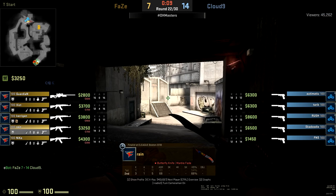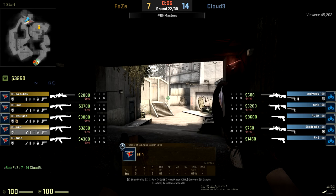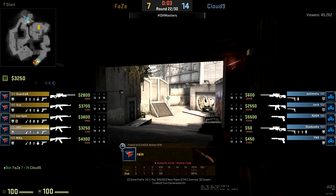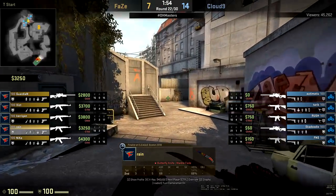Hey guys, what is going on? Rain on the T side of Overpass has a lot of different things — he phases entry at times, but he also likes to lock down the connector area. We're going to focus on that initially, and then we'll move on to how he enters onto the bombsite and really opens things up for his team.